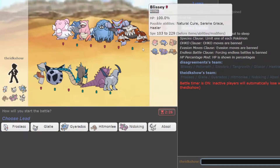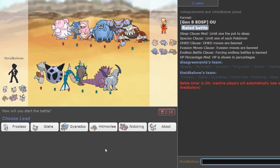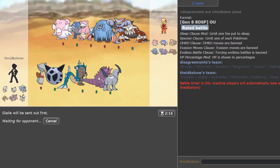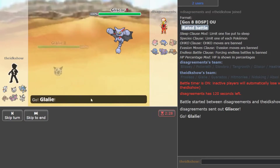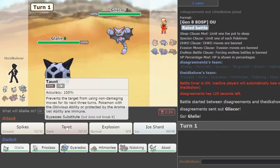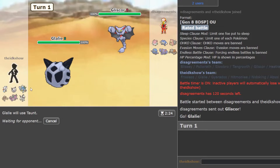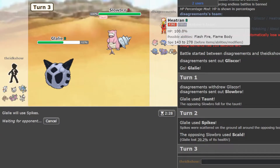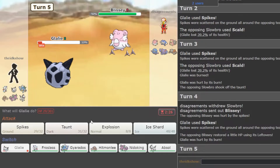This guy's got a pretty bulky team. I'm not sure if it's supposed to be stall or something, but kind of looking like it. I'm just going to go with Glalie. Nidoking looks really good. Of course he has Blissey, so I'm not going to be able to beat that with it, but pretty much almost everything else. I don't have Thunderbolt but Earth Power would do a lot to the other guys. I'm going to Taunt. See what he does — he just goes into Slowbro. I'll Spike, and Spike, and Spike. Now Blissey comes out. I'm going to Taunt. He goes for Rocks.